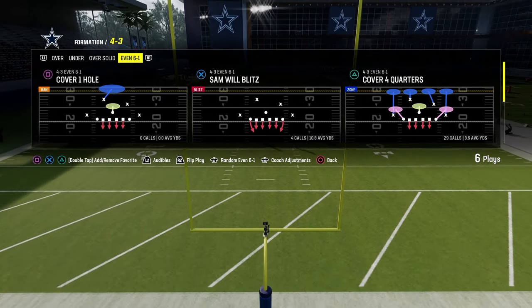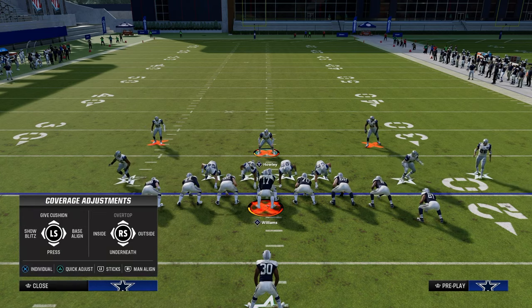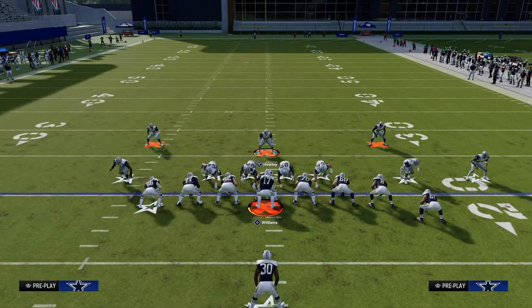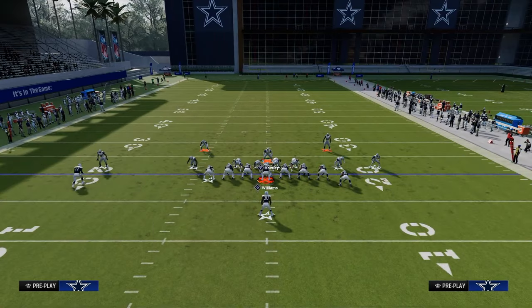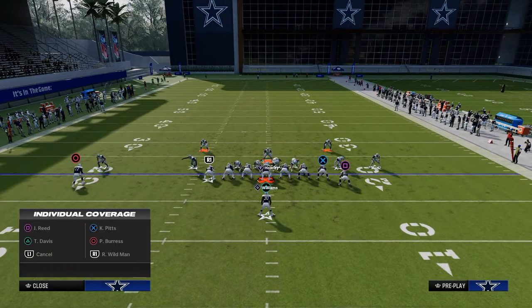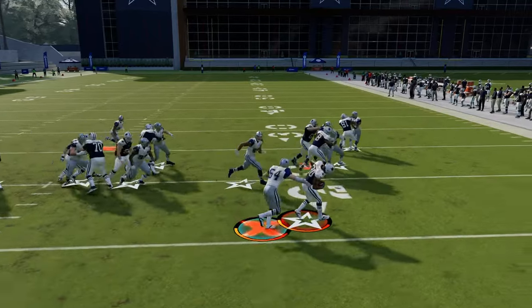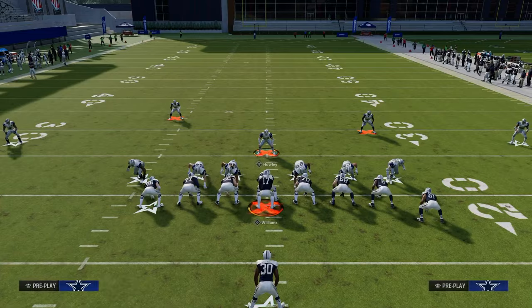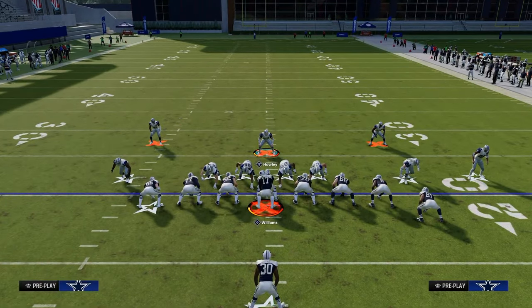We'll start with stretch — it's probably the easiest run to stop from this 4-3 even style defense. Show blitz, pinch D-line, shade outside, shade underneath, crash your line down, and put your user in a deep blue or man him up on the running back. They're strong to the right side, so preset and lurk towards the right, snap the ball, and we're able to stop the stretch in the backfield for a low gain or even a loss.